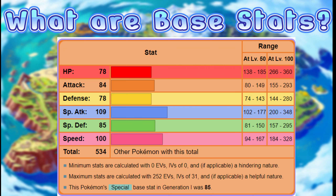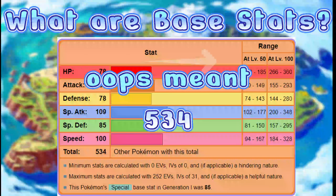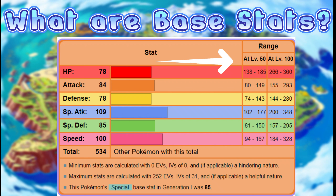If we have Charizard here, we can see that its HP base stat is 78, and its special attack base stat is 109. All of its base stats add up to 535. On the right-hand side we have a range. All you need to know is a level 100 Charizard will have 266 HP on the low end, but on the high end it will have 360. If you want your Pokemon, in this case Charizard, to perform as best as it can, then you need to be looking at level 100 and the top end of the ranges.